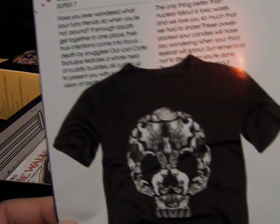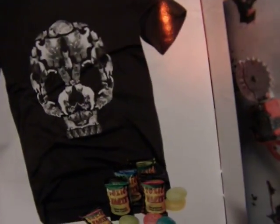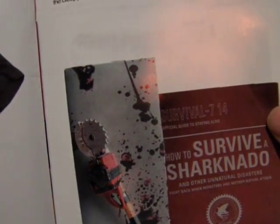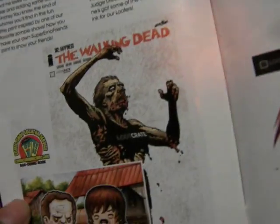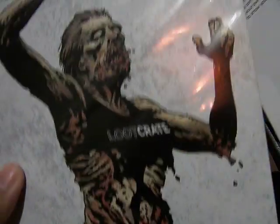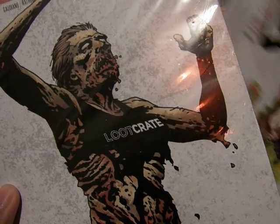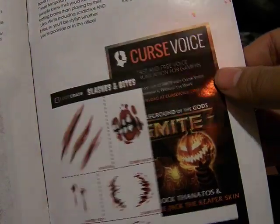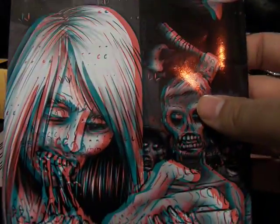So to recap: Death by Kitten t-shirt, Toxic Waste candy, the Sledge Saw Hammer pen, the How to Survive a Sharknado book, the Walking Dead art print by the artist inside, the exclusive cover version of The Walking Dead issue 132 — signed — the Slash and Bite tattoos, and the Smite gift card.